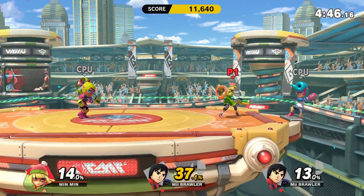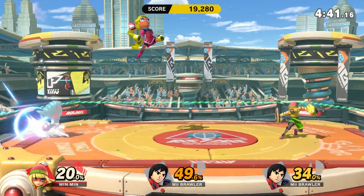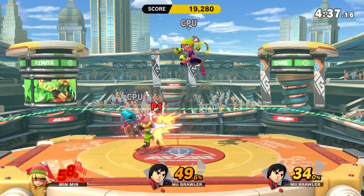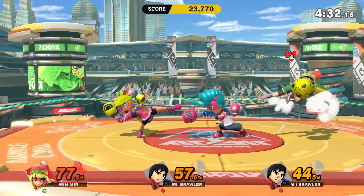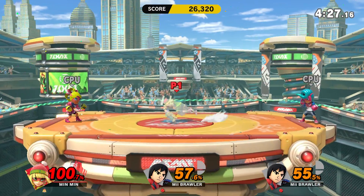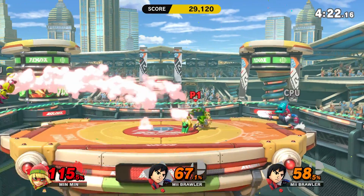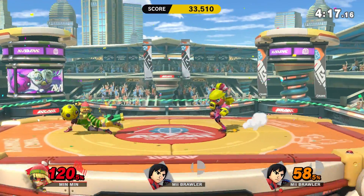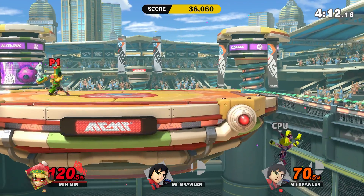Min Min plays differently than any other character because the B button is not a smash — it's the other arm. So you can just go back and forth pretty crazily, and you can also do this mode which is awesome. She still has a flurry attack and you can attack from a distance. You definitely don't want to underestimate those dragon arms either.